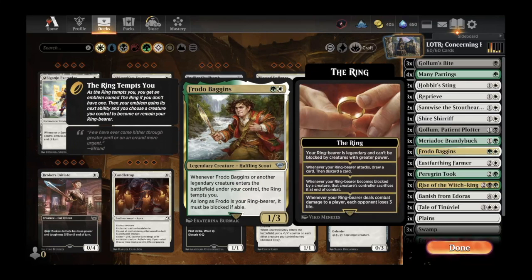In this deck we have all of the gang. We have Frodo Baggins, Halfling Scout. When Frodo or another legendary creature enters, the ring tempts you, and as long as Frodo is your ring bearer he must be blocked if able. The Ring Tempting You is a new mechanic specific to Lord of the Rings. When the ring tempts you, you get an emblem named The Ring. The first ability: your ring bearer becomes legendary if it wasn't and can't be blocked by creatures with greater power. This is very good for Frodo — a one-power little guy — meaning he can start attacking in if there aren't any 1/1s on your opponent's board and snowball into a real problem.